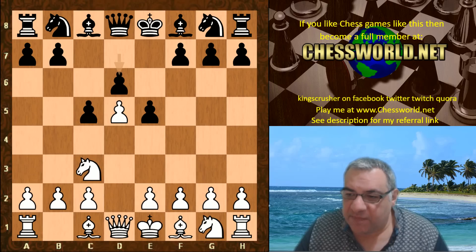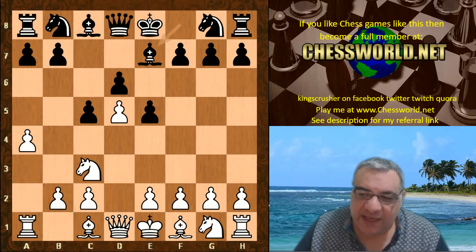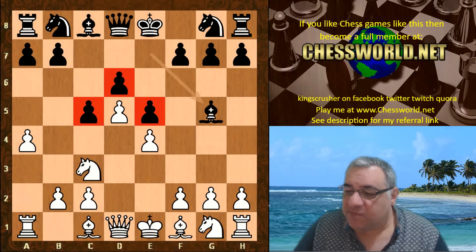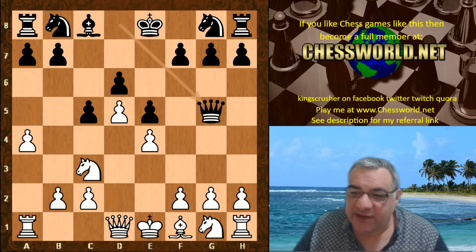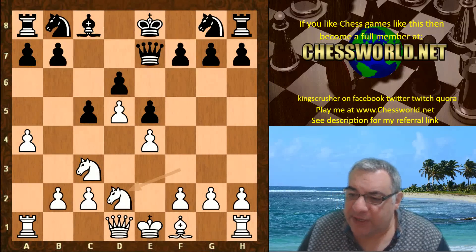After d6 we have e4, Be7, which prepares potentially Bg5. Leela seems to invite that by playing e4, and we have Bg5 — a strategic bishop exchange, otherwise that bishop might be hemmed in behind all the dark-square pawns. This is quite a logical thing to do; it's been seen before but hasn't got a great reputation. The position after Nd2 has been seen in a game of Beljawski against Bogut.